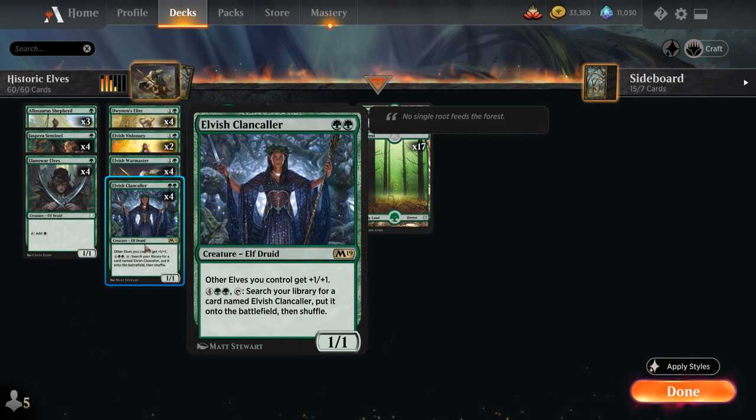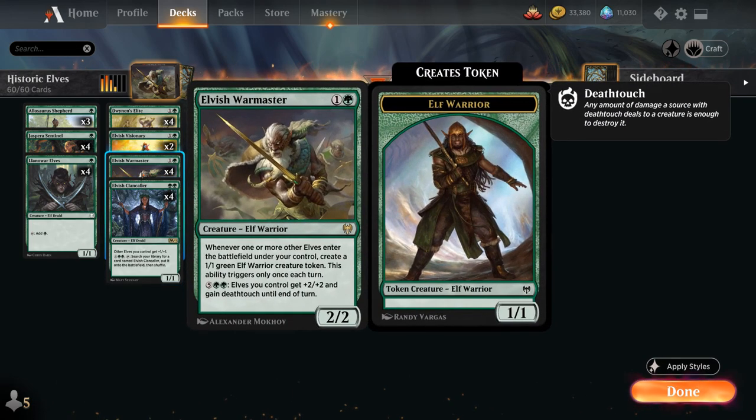At 2 mana, of course, the full playset of Elvish Clancaller, a 1/1 giving other Elves we control +1/+1. For 6 mana we can tap it to search our library for a card named Elvish Clancaller and put it onto the battlefield — so another great mana sink. We've also got 4 copies of Elvish Warmaster.